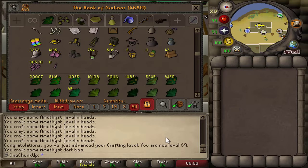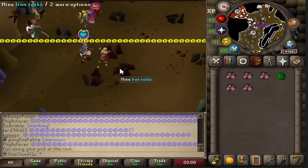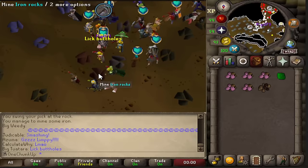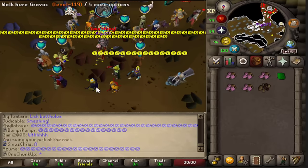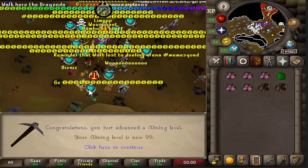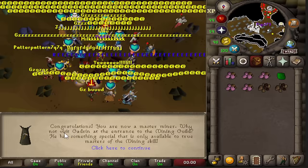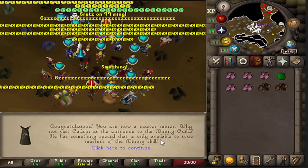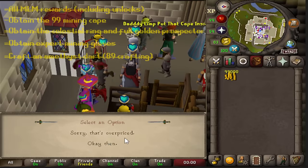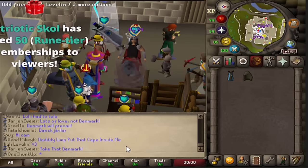And now it's finally time for the long awaited 99 mining and the end of this chunk. Here I am getting 99 mining. It was a little crowded here, but good fun. A lot of people coming out in support. And yes, 99 mining! Oh my god. Took long enough. So we can finally get the mining cape. And after that, of course, roll a new chunk. Here we are buying the skill cape. And now it is officially mining cape season, instead of hitpoints cape season.